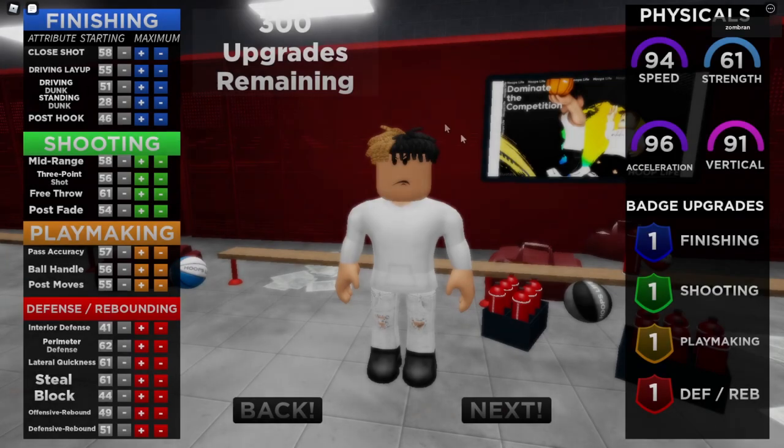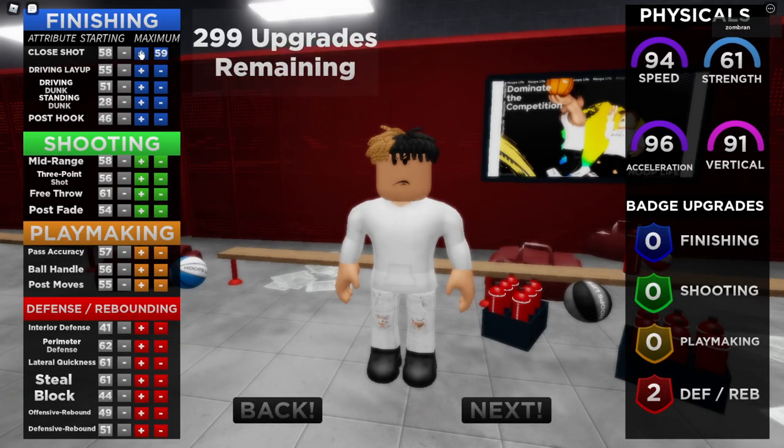Now for attributes, we're only going to upgrade the ones that we need. Starting off, we're going to max out close shot, driving layup, and driving dunk. Next, we're going to upgrade midrange as well as 3-point. We aren't going to upgrade free throw or post fade, as they aren't needed.